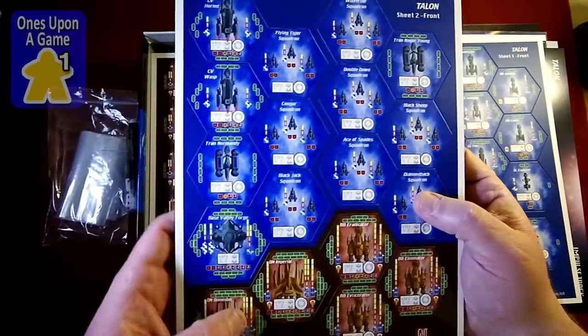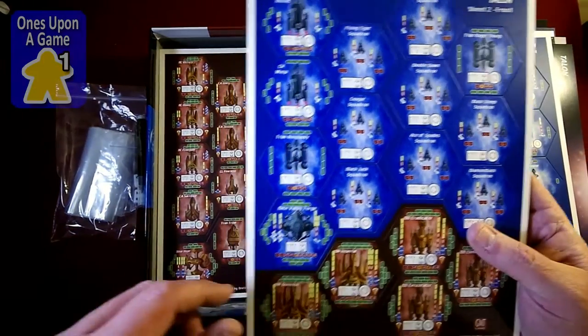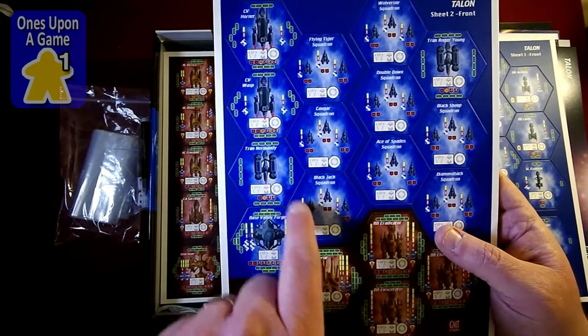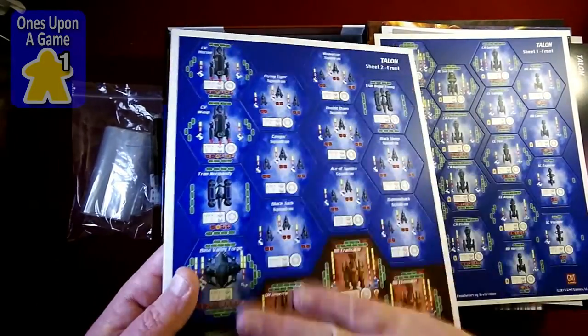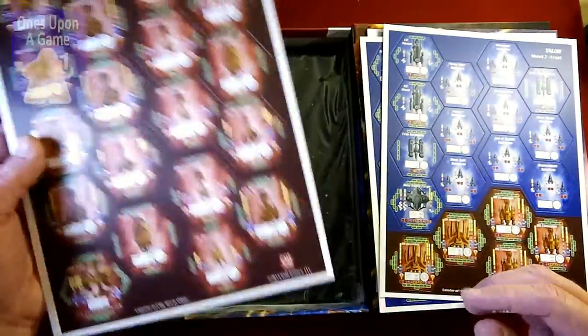We have blue and we have brown — I don't know which is which. Blue was Terran, perhaps — just guessing. You've got squadrons as well, which are some smaller ships grouped together. These definitely do have a coating on them for writing and erasing. Some people have reported issues with the erasing, so I'm not sure about that.